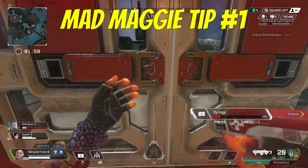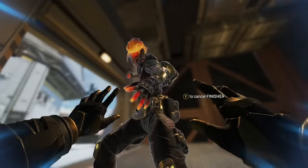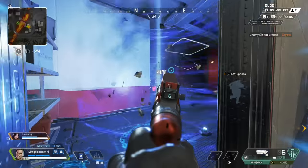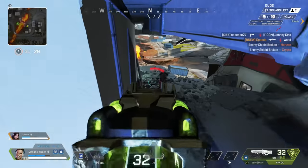For Mad Maggie, if an opponent is behind a door but you know they're already weak, you can elect to use your riot drill. However, if they back off the door, it will take time for the door to be destroyed, and if you then open the door to chase them, you may wind up taking damage from your own riot drill — so use this with caution in these moments.